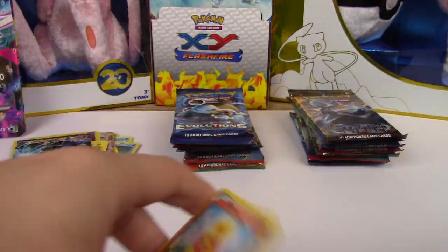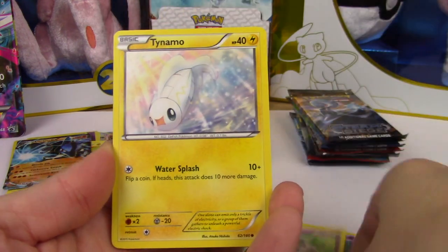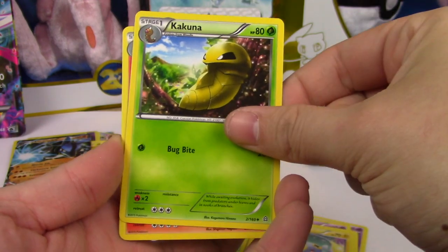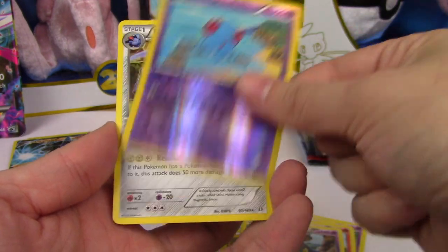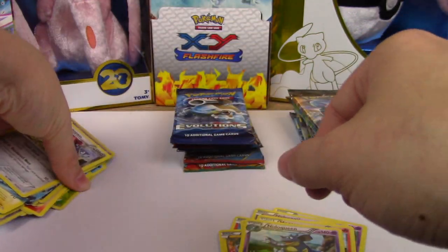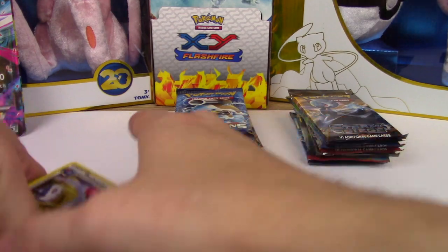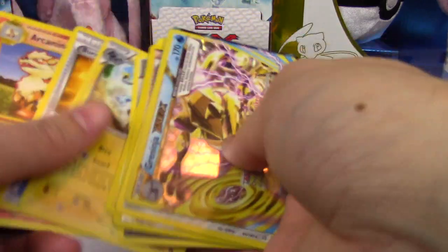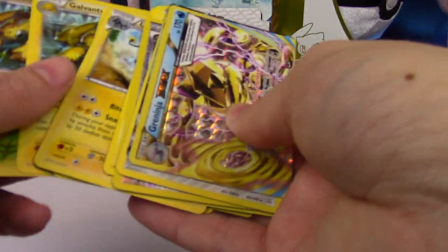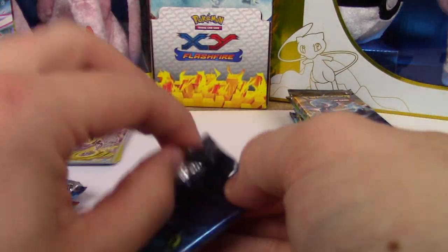Primal Clash. Let's see what you got. Torchic, Tentacool, Nidoran, Tynamo, Chinchou, Kakuna, Magcargo, Nidoqueen, Tentacool, and a Probopass. That first box was pretty exciting for us. Let's put those good pulls to the top so we can look at them later. On to the second Salamence box.